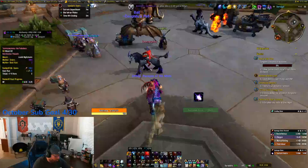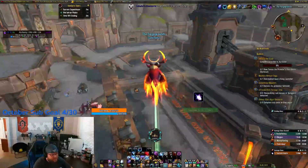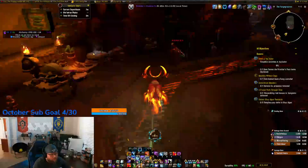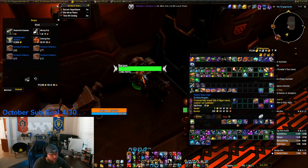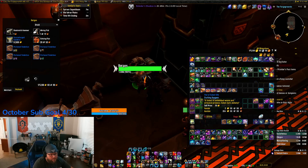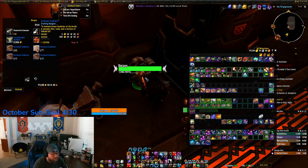Some of you may not know that if you come over here to the blacksmith vendor, you can actually trade some of these materials right here — gloom fathom hide, the ringing deeps ignite, the charm cap — and then these oils. You can trade three per for one profound tender box.